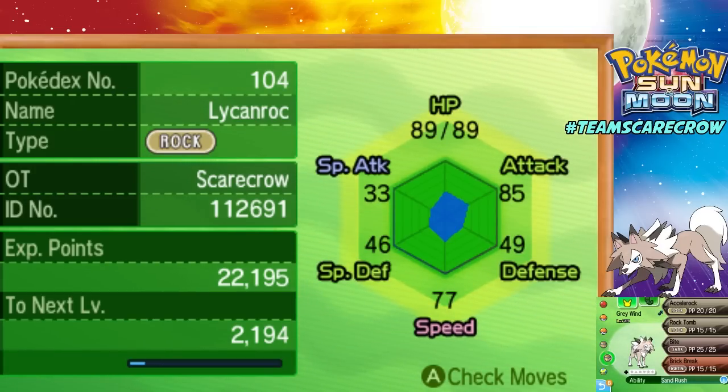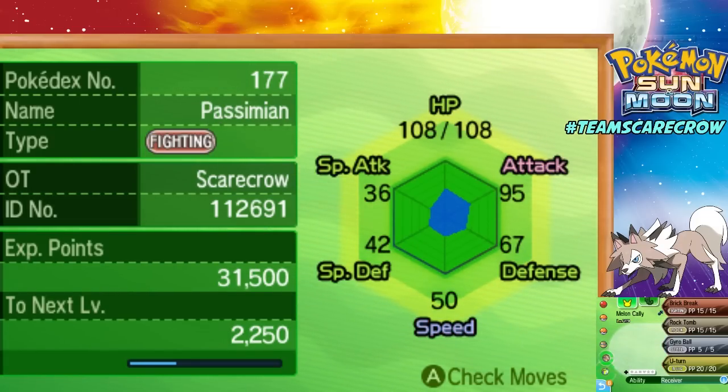And then here is Grey Wind, my Lycanroc. I will also be using him today to take on this battle. Hopefully he does well for me. He is in my main party still, and he did evolve — I think it was off-screen. I love this Pokémon. It's just an awesome design; it's really fast and really strong. And then finally, I have a Passimian. I named it Melancholy because it has a melon. It was calling a lot of Trumbeaks when I battled it, so it took me a long time to catch. I like Passimian a lot — it's a pure Fighting type, and it will be used on my second party.